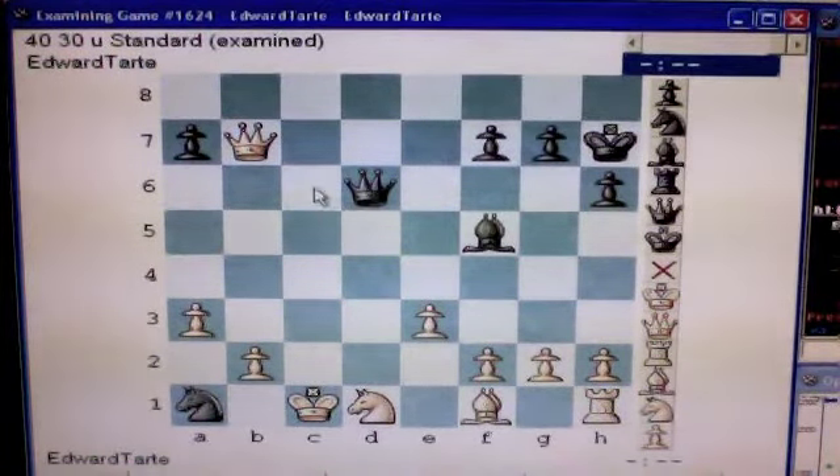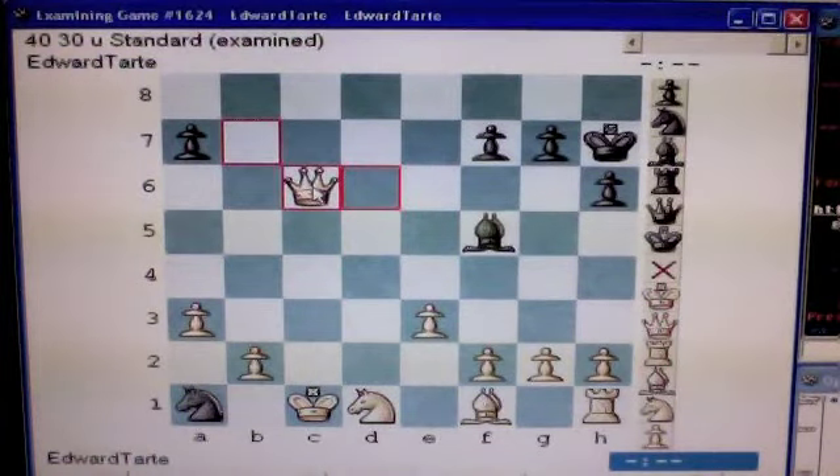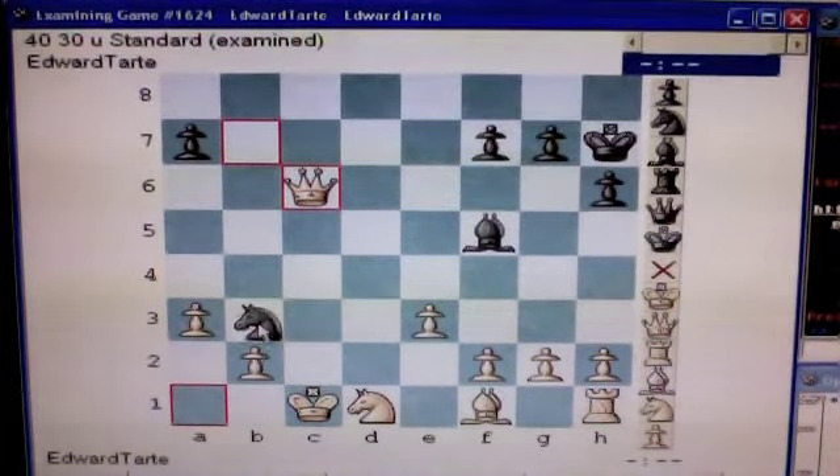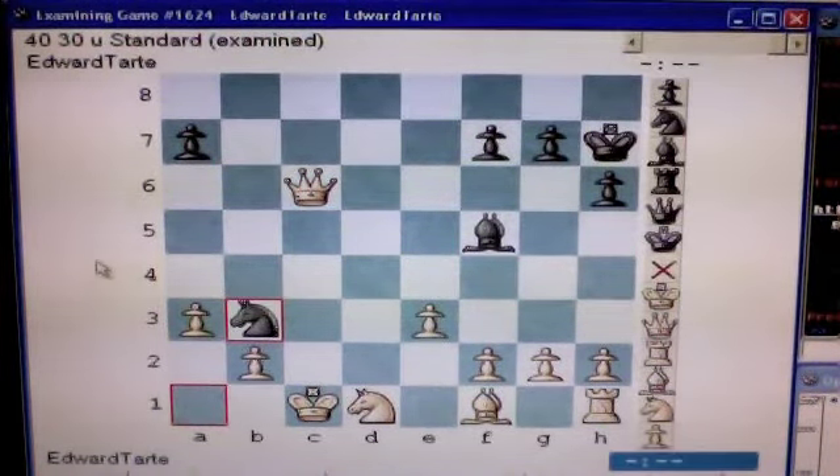If, on the other hand, he captures your queen, this deflects his queen from guarding b3. And you then play knight to b3, mate.